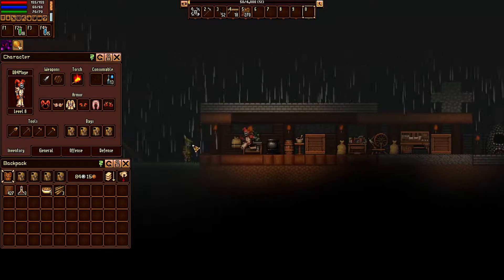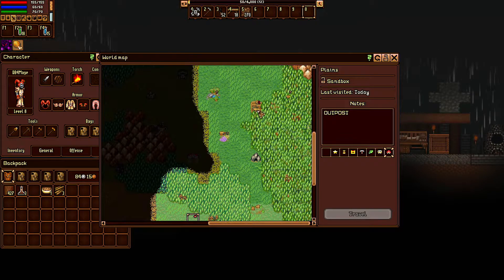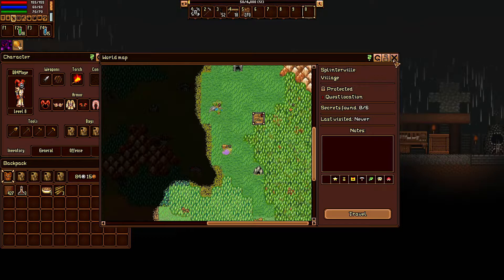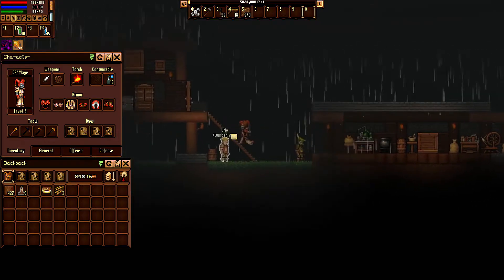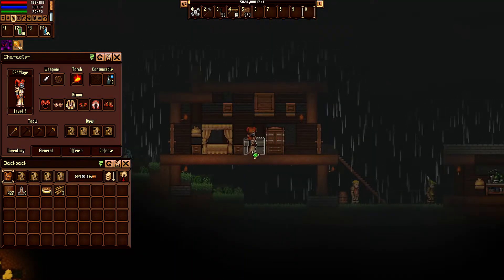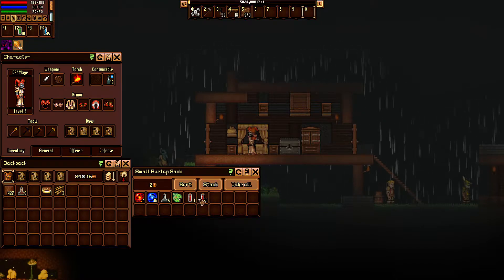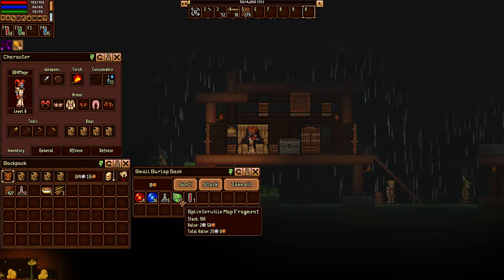We're going to spend that skill point in a minute. On the map you can see we unlocked Splinterville's region and we've got a bunch of quests to go do, but first we need to speak to a guy in Splinterville itself — that's the main storyline. Also, if you avoid the storyline, there's still a way to unlock Splinterville: you use map fragments. Just explore sandbox locations, open enough chests, and you'll find enough map fragments without doing any quests.